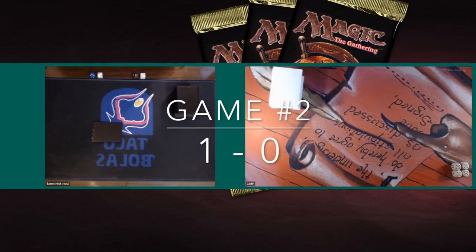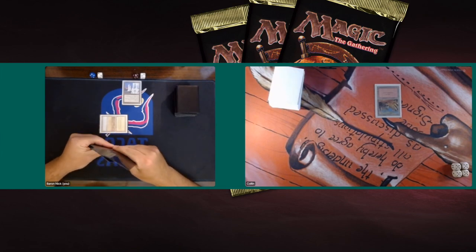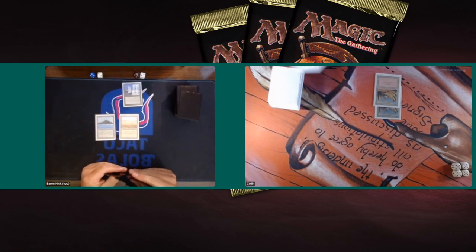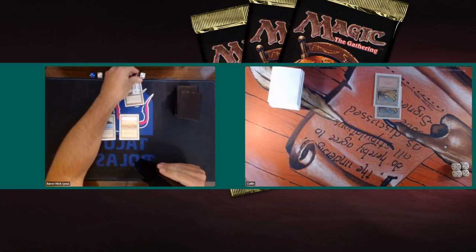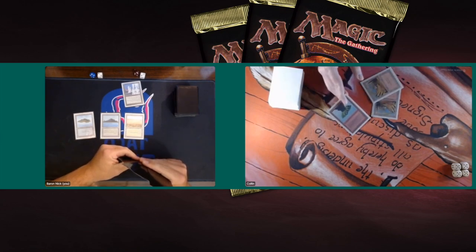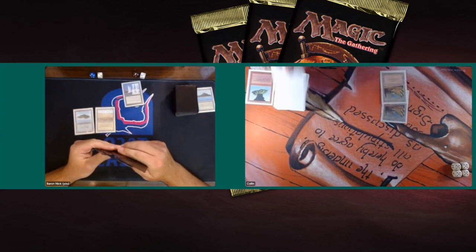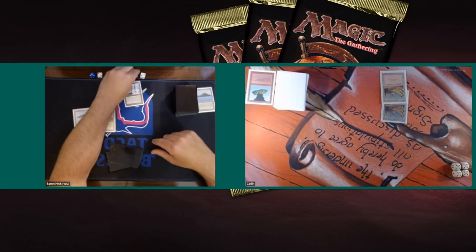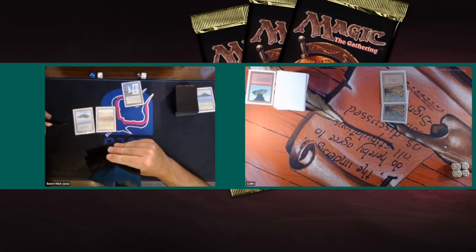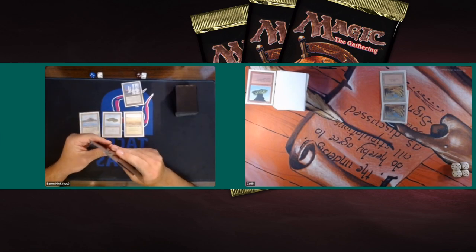Game number two. Let's see if Colin can find his pace and maybe Baron cannot find his Armageddon. Colin starts with a mountain; Baron starts with an Ivory Tower again, going to gain some life — going to 22. Playing a Tropical Island. Colin is missing his land drop. There's a basic island by Baron. Active Volcano — it can return a land or destroy a blue permanent; that Tropical Island should actually go back to Baron's hand. It seems they work it out and figure out the correct ruling. It looks like Baron wants to discard his Armageddon.